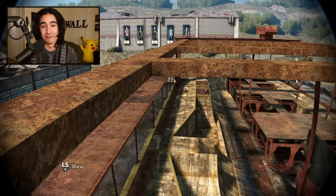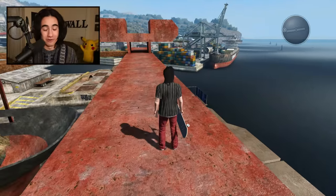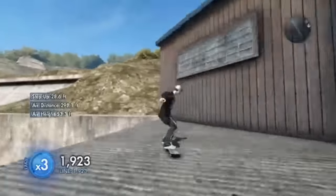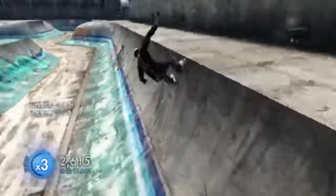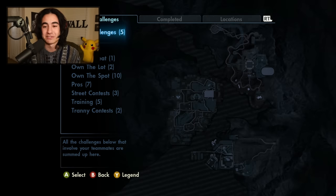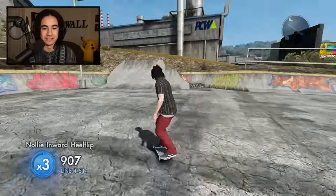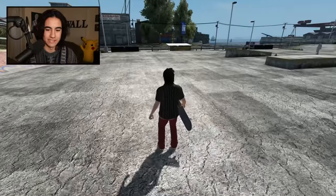That was a grind but definitely worth it. Our next challenge might be just as hard, if not harder. This comes from Kalem on Twitter — they're at the ghetto spot, speed glitch off the makeshift ramp, land on a huge flat area, through the mountain, backflip into the banked area on the roof, then down into the miracle bowls. Such a long line, all starting with that crazy speed glitch gap.